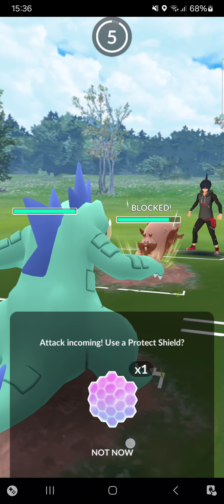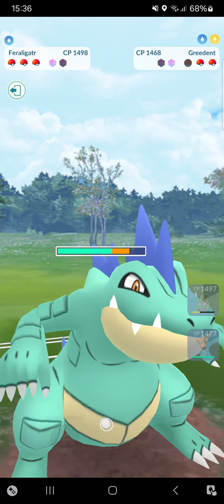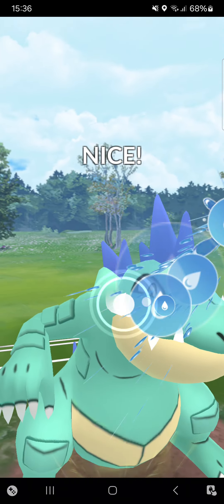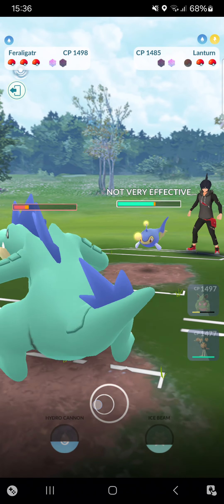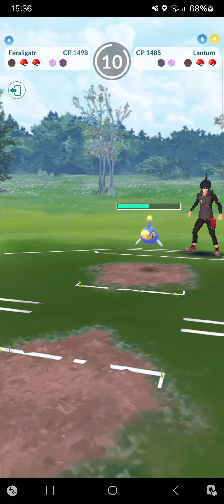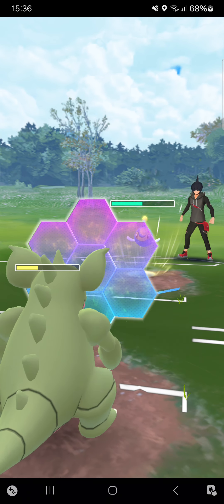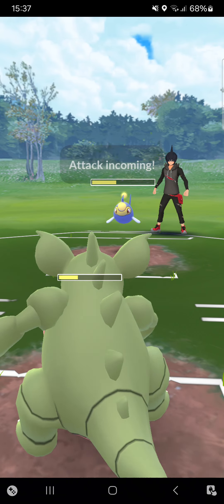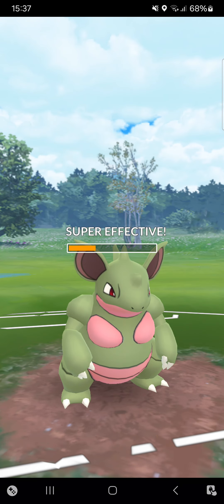I'll switch into Feraligatr, making that beautiful catch — I need Nidoqueen for maybe something later. Opponent Body Slams — totally fine. That's why I needed Nidoqueen for later — there's a Lanturn incoming. Going for Hydro Cannon — no, I had to make it to another one. I think I've lost. I'll try with the same shield. I cannot make it to another Poison Fang — so close, otherwise I could have won the CMP and maybe they'd shield. But yeah, I've lost.